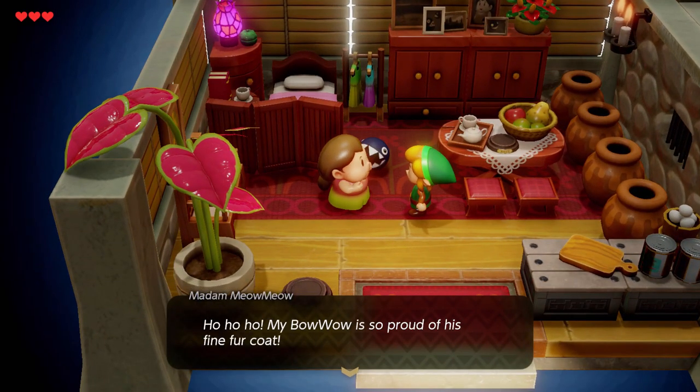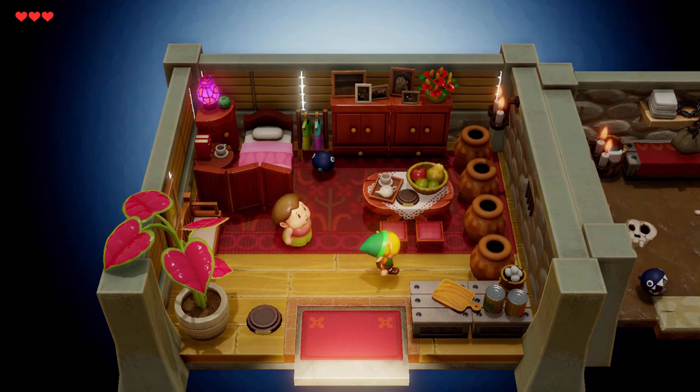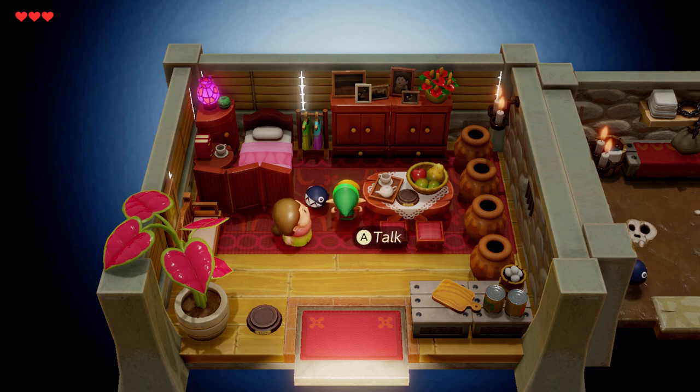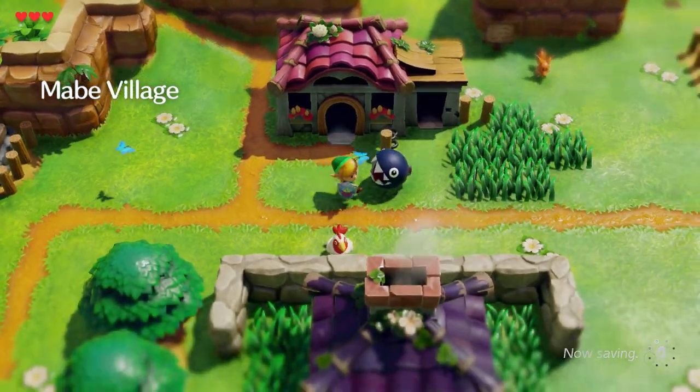Madame Meow Meow! My Bow Wow is so proud of his lined fur coat - is she talking about the little baby Chain Chomp? That's hilarious. She's got a little chopping board, a basket full of chicken eggs, some tins, a tropical plant. She's even got a little picture of a Chain Chomp on top of the chest of drawers. And if you look at these candles on the right-hand side wall, you can even see the air heating up, distorting the area around the flames. The attention to detail is already mind-blowing and we've barely seen anything.